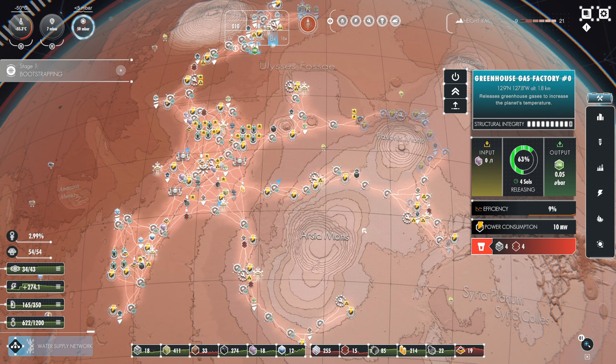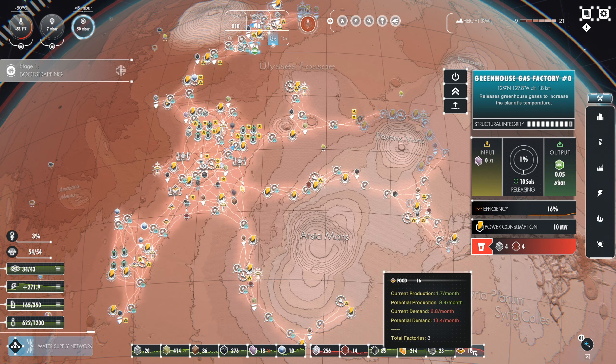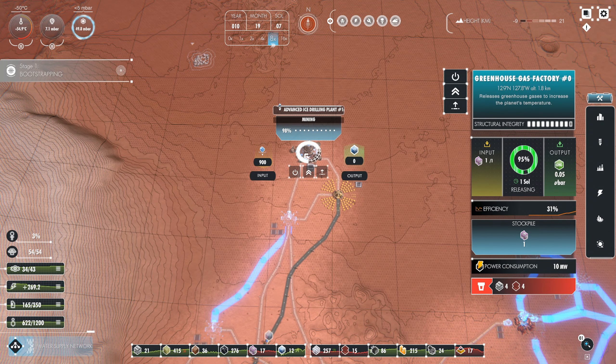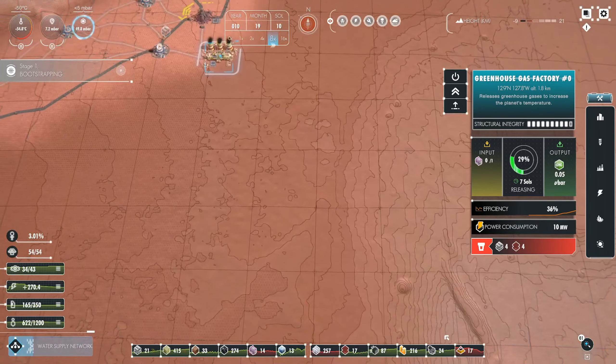Hey everybody, this is Glidercat and it's time to play. We are back in Per Aspera. We have 622 colonists, which is good. We have 16 food, which is not so good, so we're probably going to start losing colonists if we can't get our food production up. Our advanced ice drilling plant just came online - that should provide more ice. The colonists need that to stick around.